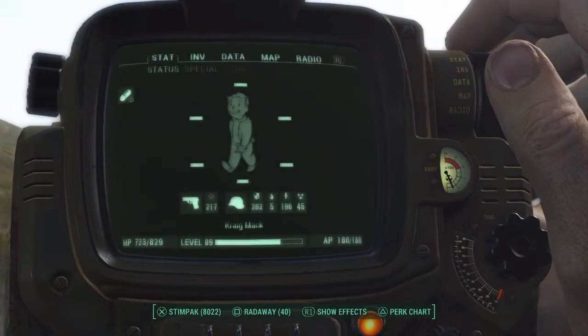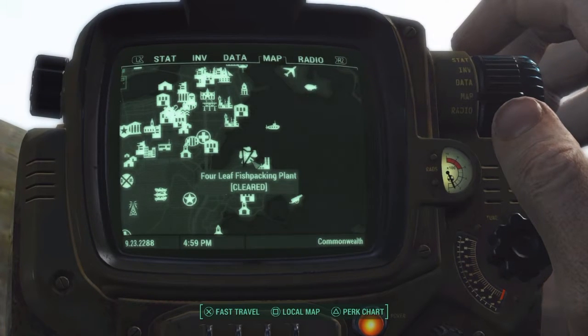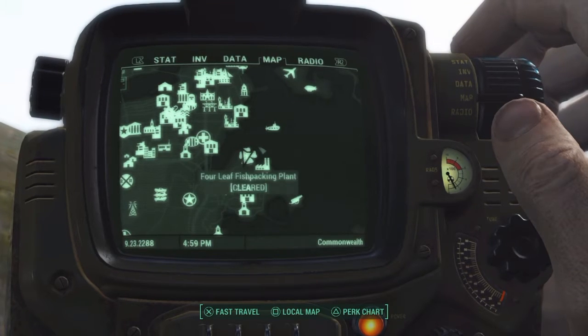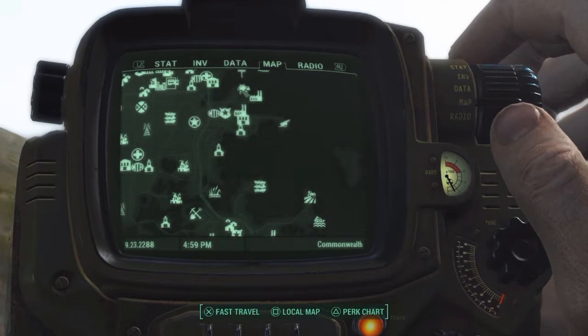This is going to be a location where once you get up to the rooftop — I'm showing you the location here on the map real quick — but once you get up to the rooftop, there's another set of stairs that bring you back down to a terminal that's on the wall. You'll notice it's just a terminal on the wall, there's really nothing there. It's just a concrete wall.